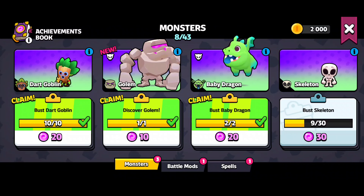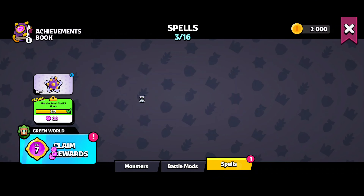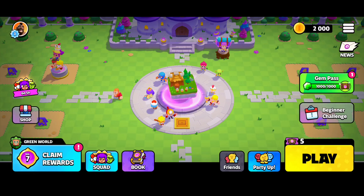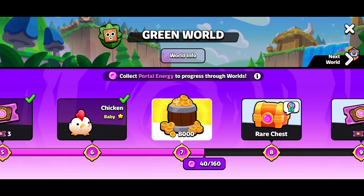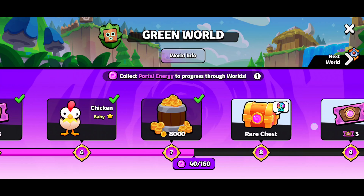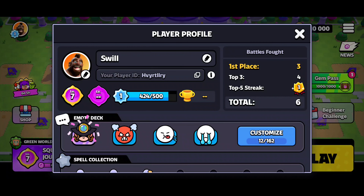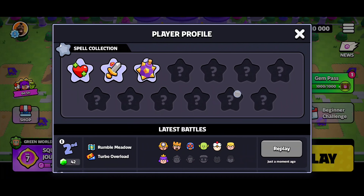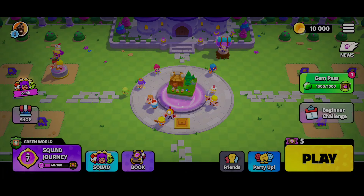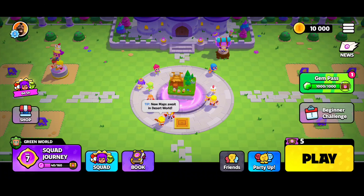We got monsters, battle mods, spells and all that good stuff. We claimed some more rewards - 8,000 coins, and I'm excited about that. This game is just flabbergasting! If you guys want to add me, add Heavy Artillery to your roster and let's play together, squad up - I think you can join guilds in this game too. Either way, like, comment, share and subscribe and I'll see you guys on the next one!